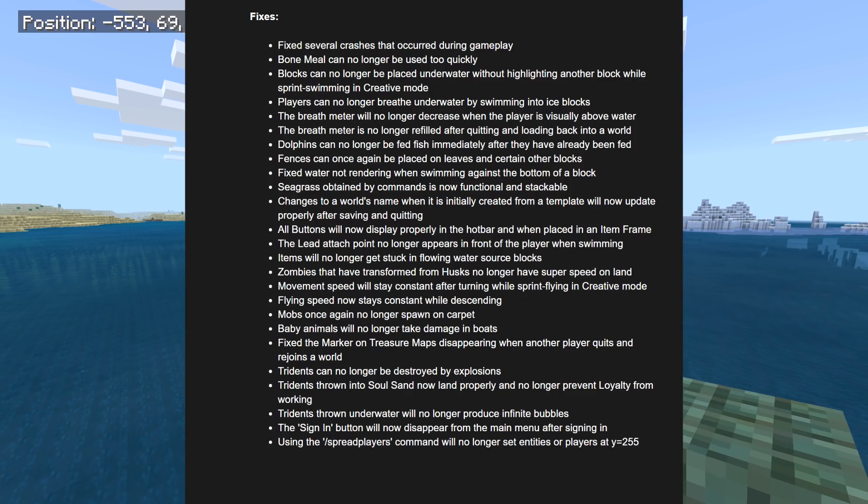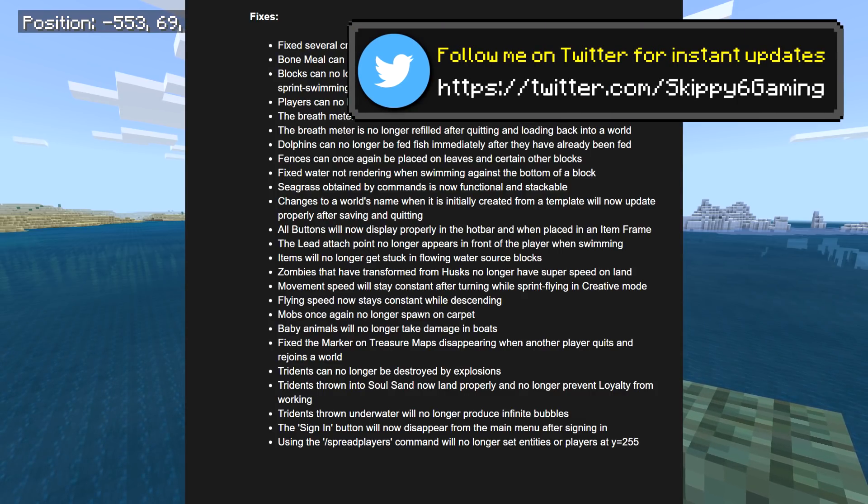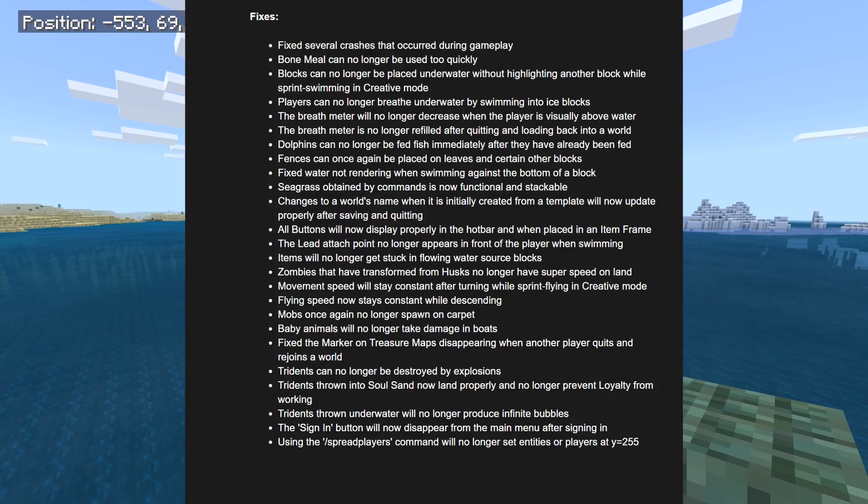Fixed several crashes. Bug fix: bone meal can no longer be used too quickly. Blocks can no longer be placed underwater without highlighting another block while sprint swimming in creative mode. Players can no longer breathe underwater by swimming into ice blocks. The breath meter will no longer decrease when the player is visually above water. The breath meter is no longer refilled after quitting and loading back into the world. Dolphins can no longer be fed fish immediately after already being fed. Fences can again be placed on leaves and certain other blocks. Fixed water not rendering when swimming against the bottom of a block.